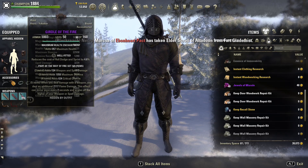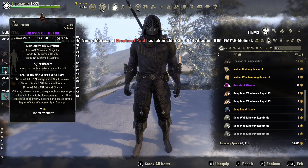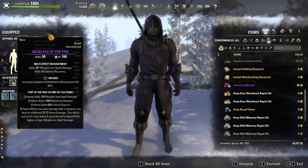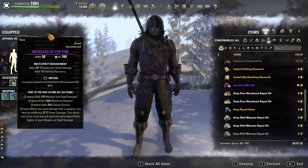So I have it on the chest, waist, hands and legs — of course all heavy — and then one on the amulet, so that way no matter which bar you're on it will be active at all times.